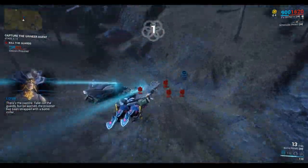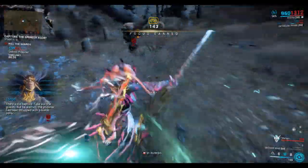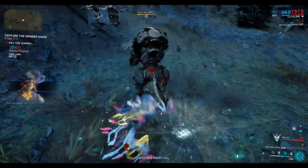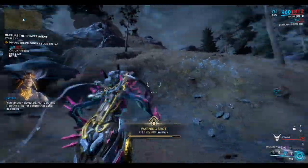There's the captive — take out the guards. But be warned, the prisoner has been strapped with a bomb collar. Detection will start the countdown to detonation. We've got about 30 seconds to do this — hurry up and free the prisoner before that collar explodes.